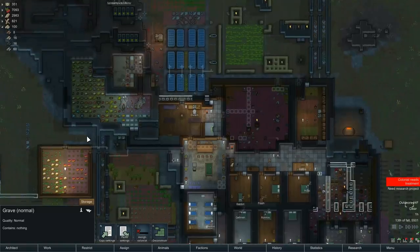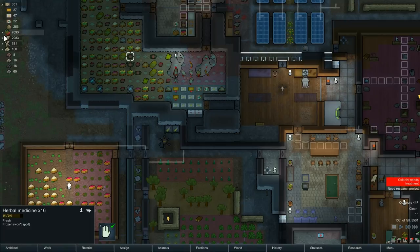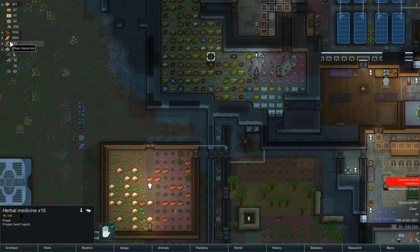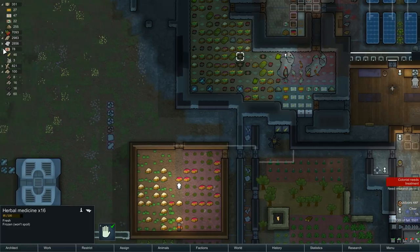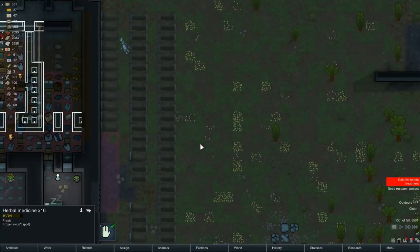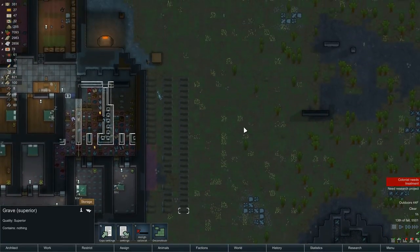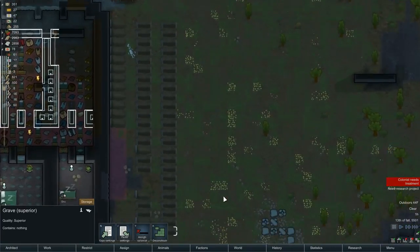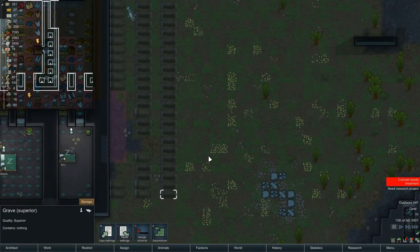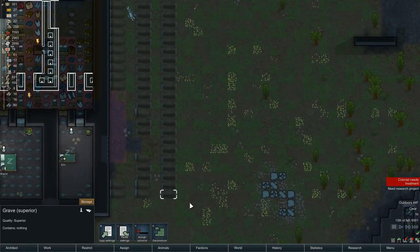Where would medicines be? There they are — 61. Yeah, we have plenty of that. What do we do with these graves? I thought about leaving them as a warning system to our enemies — more role play than anything. They don't actually care. But it is kind of obnoxious over here. So let's go ahead and get rid of these.